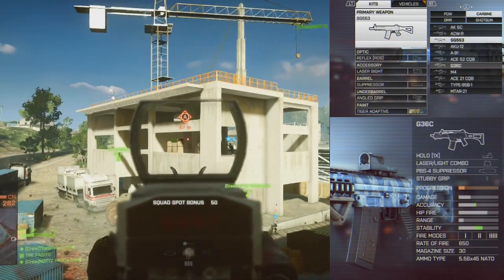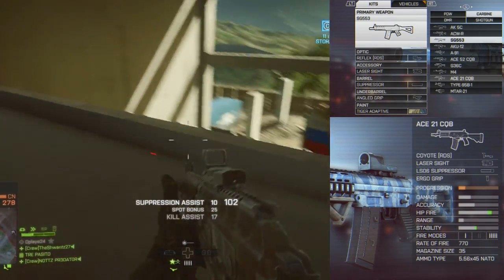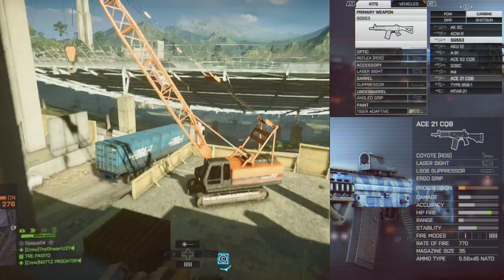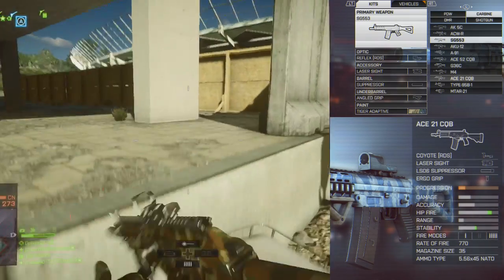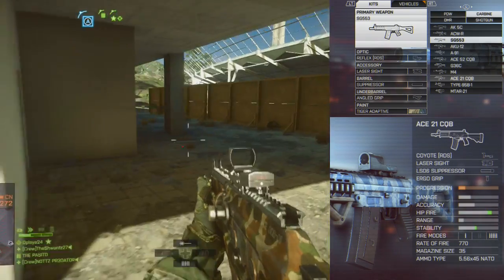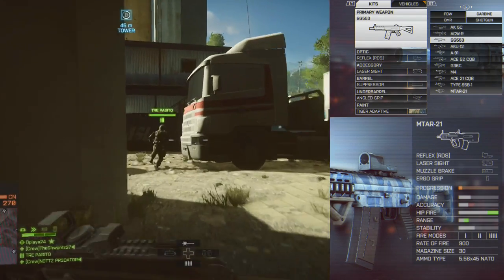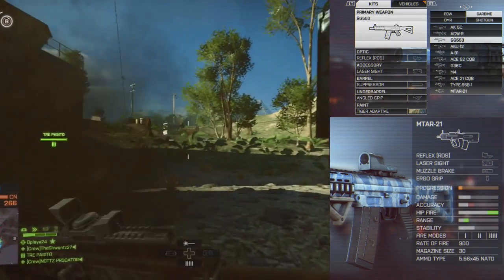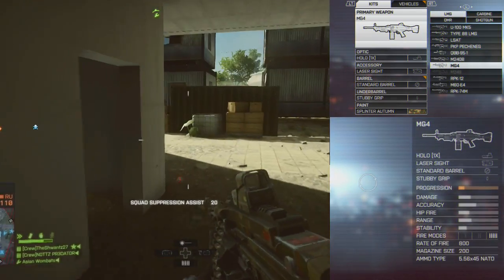Other carbines I love are the AKU-12, the ACWR, and the ACE 21 CQB, which has the largest magazine in the carbine class at 35 or 36 rounds. For really close-quarters with a carbine, you could use the MTAR-21 — it has the highest rate of fire in this class — but at that point I'd rather just use a PDW.